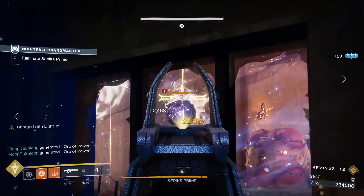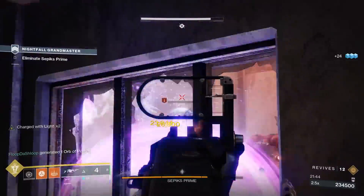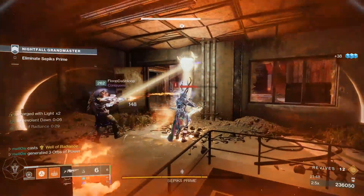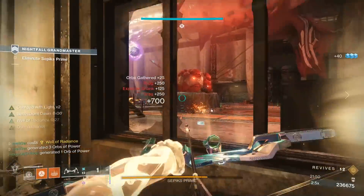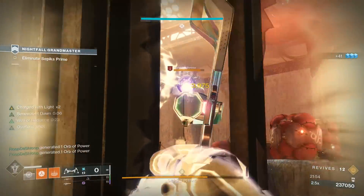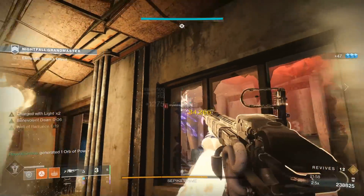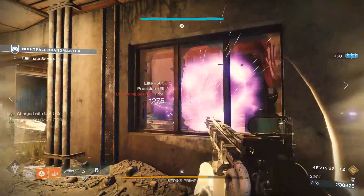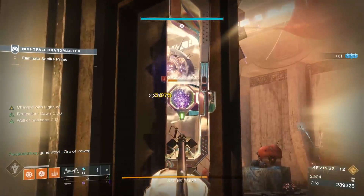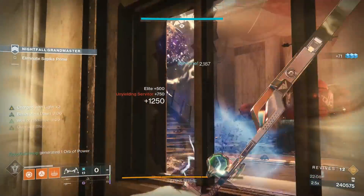When you drop your well in this room, try to position it in a way where it's covering outside the doorway a little, so that anyone peeking to clear ads on the left is protected by it. One servitor left is a great time to make an ammo run.